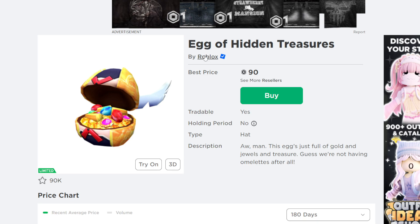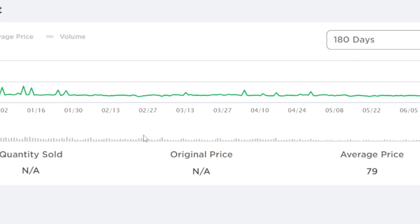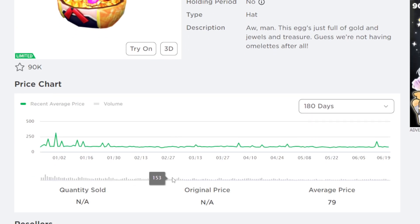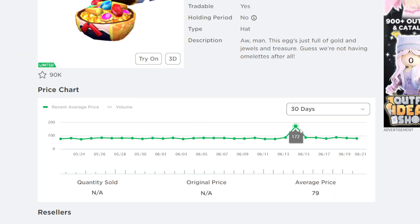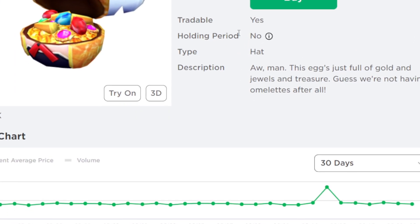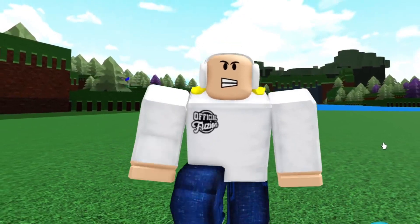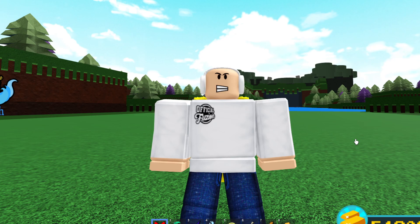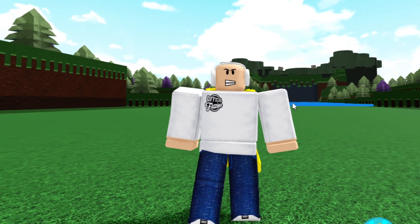Make sure you check if you have the Egg of Hidden Treasures on your account — it has 90,000 favorites and probably 100,000 plus people have it in Roblox right now. In the past 30 days it sold for 172 Robux. You can hold it or sell it right away — when I sold mine I got around 150 Robux. Either way, free Robux is free Robux, so let me know if you have it.